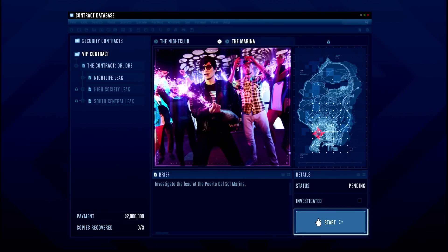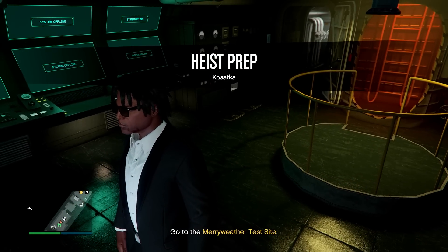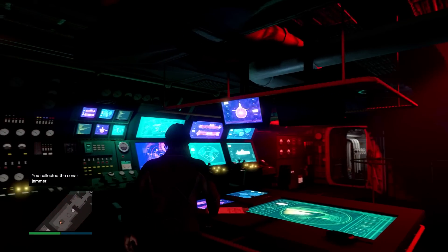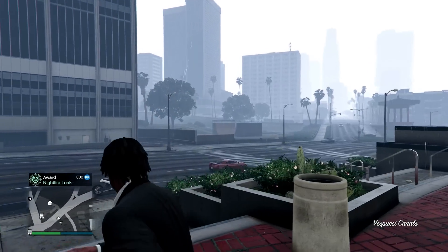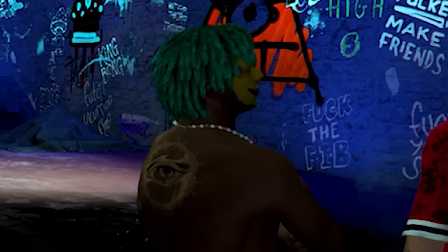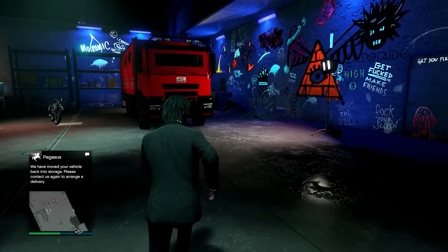I booted over to the agency, started the nightlife leak mission, and completed that first part. Then I bounced between Cayo Perico preps and agency missions to fill cooldown time and stay efficient. I got the Kosatka vehicle prep completed, then finished off the nightlife leak investigation earning $12,000 plus a $100,000 first-time completion bonus.